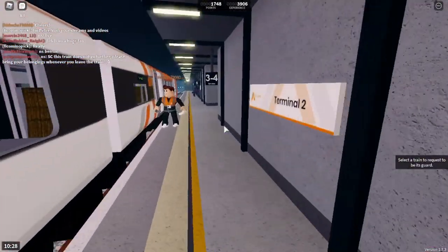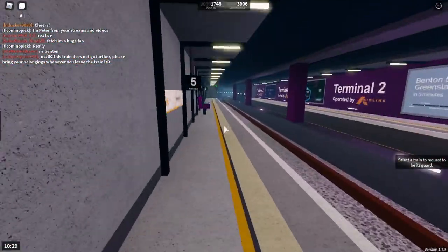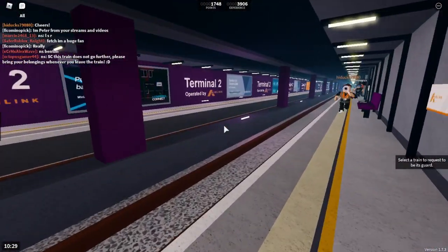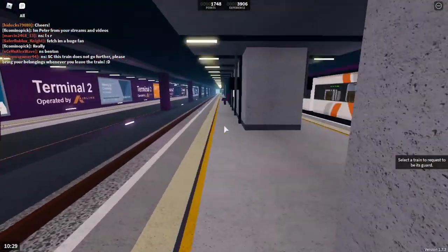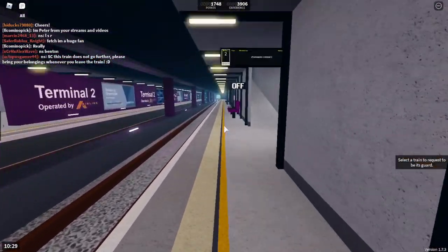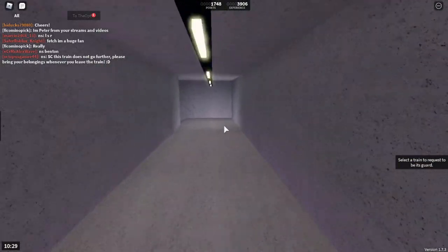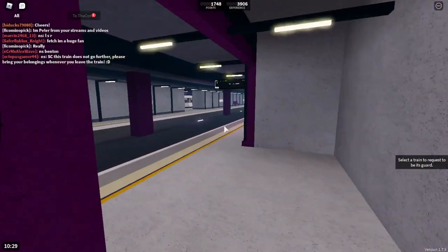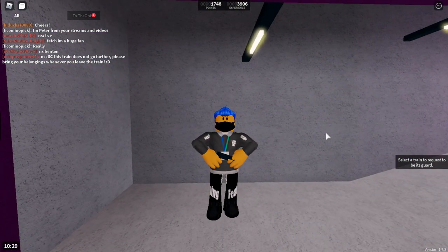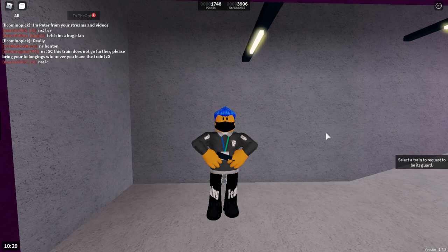So there we go — let's try and find a spot to end this video. Can we find an entrance to Airport Central to end on? I don't think so because it's all underground. I'll probably leave it out here. Thank you for watching, guys — I hope you enjoyed it. If you did, leave a like, that'd be awesome. Make sure to subscribe if you haven't already, and I will see you in the next video or on stream. Until then, take care and peace out.